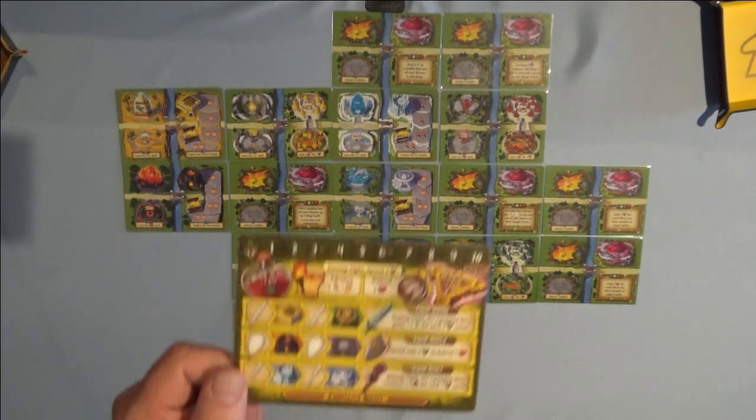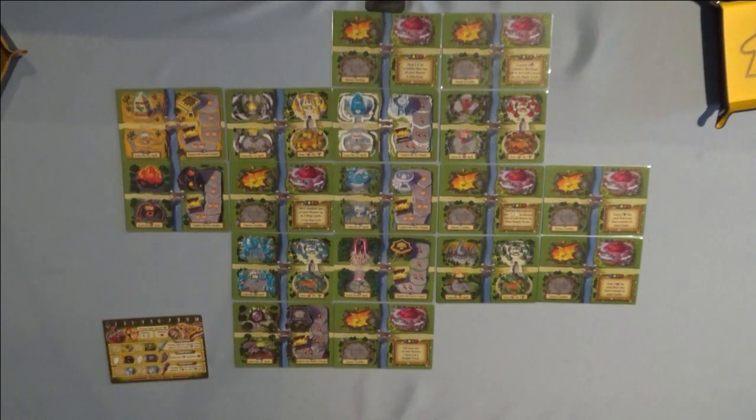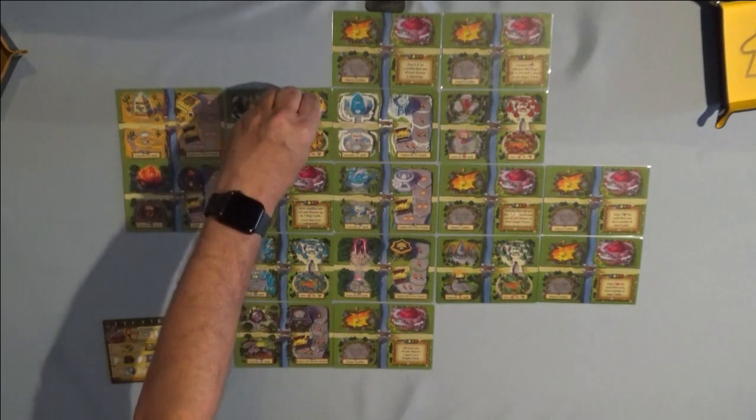Next, grab your player card of your color — I'm playing with yellow — and place that somewhere on the board that works best for you. Then take three meeples and place them on the castle of your color.